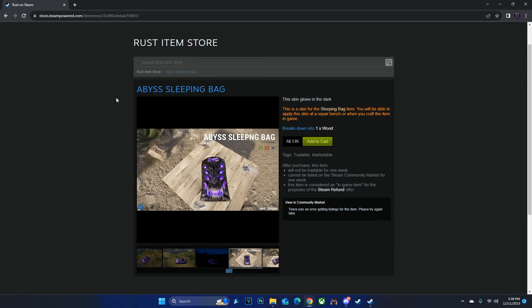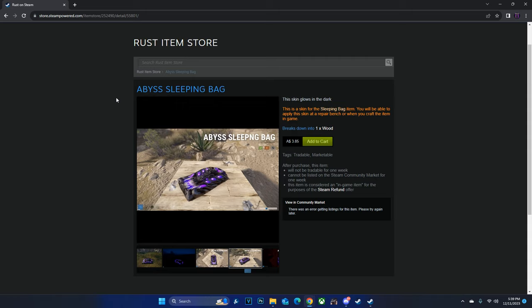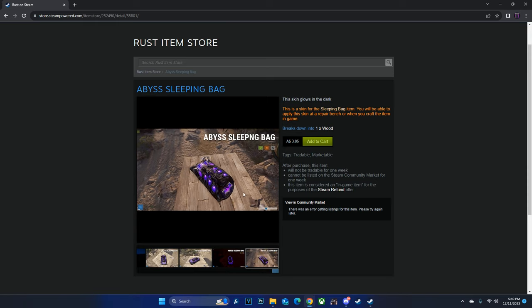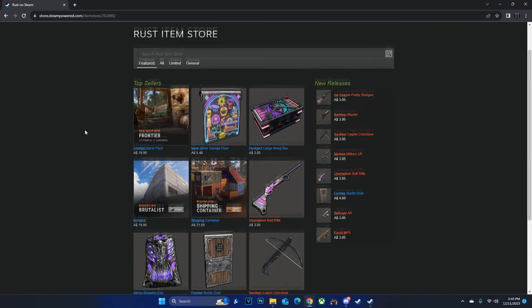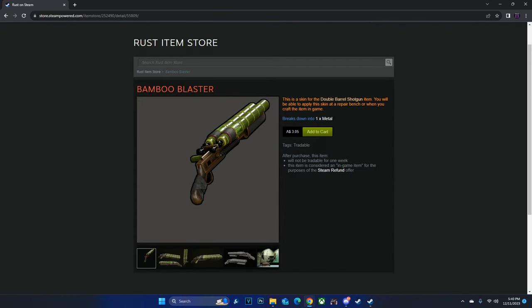I honestly think you can get the Abyss Sleeping Bag for cheaper on the community market, mainly because the Rust skin economy at the moment is down bad. It is starting to recover a little bit, and it's going to go up during Christmas. I'm not going to recommend investing in the Abyss Sleeping Bag off the Rust item store — I don't think there's going to be that much demand. That said, it is a good opportunity to be listening to these videos and hearing what would be good to buy off community market buy orders, so you can make money come Christmas time when skins go up in value.